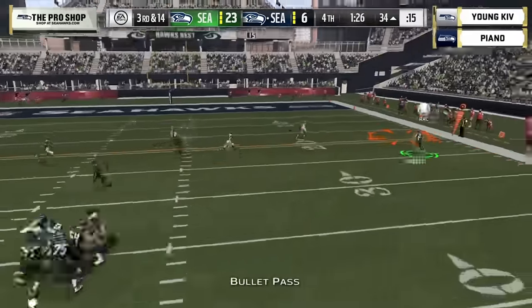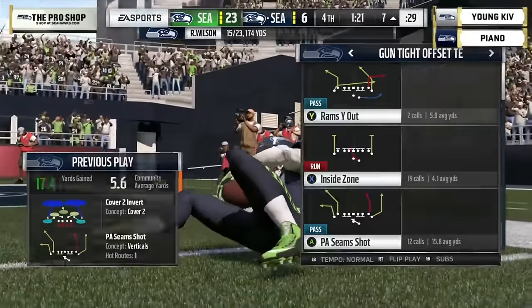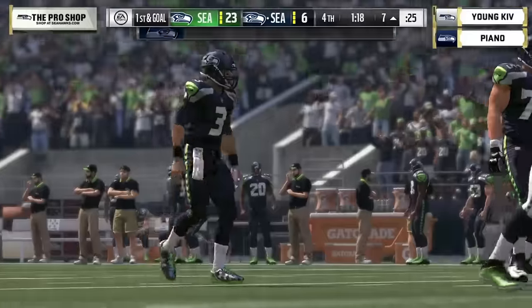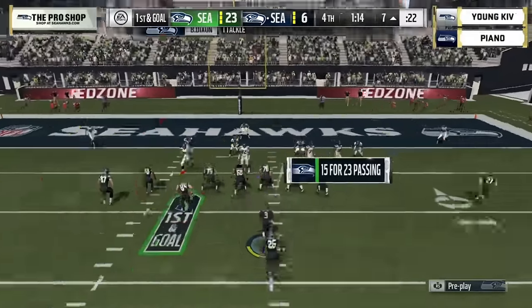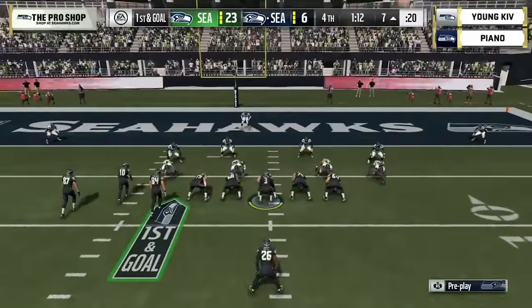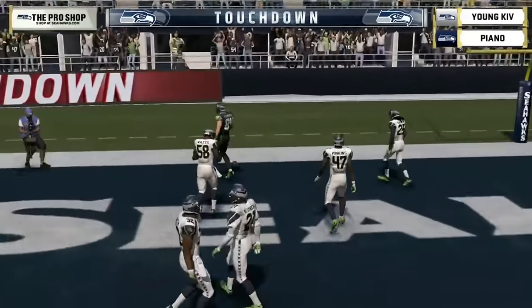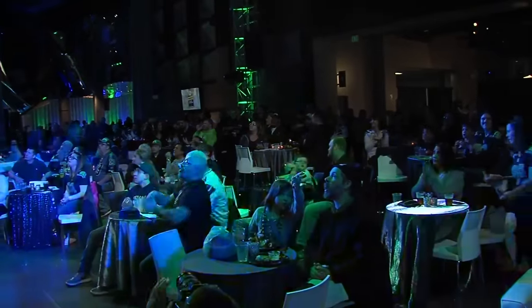At some point you do have to get aggressive and see what happens. Nice little route by Deion Sanders up the sideline — hits him. Deion Sanders hanging on the ball with that left hand — you don't like seeing that, could have been punched out — but he does hang on to the football and there's a touchdown! Piano gets on the board.